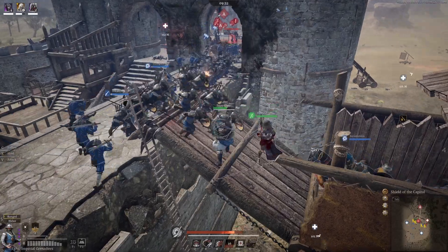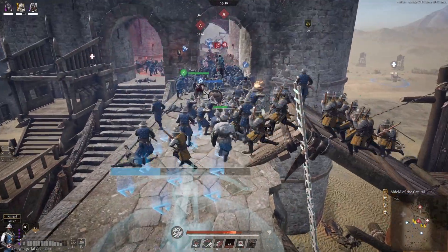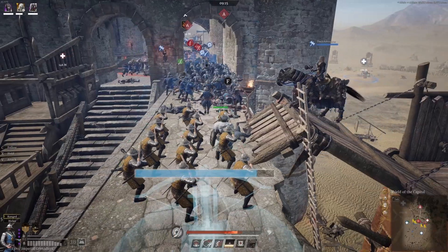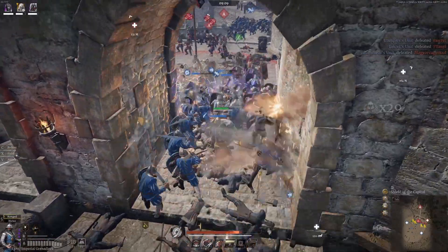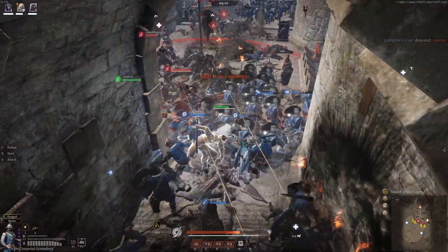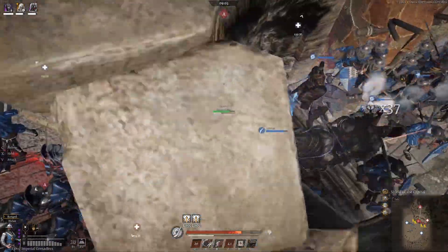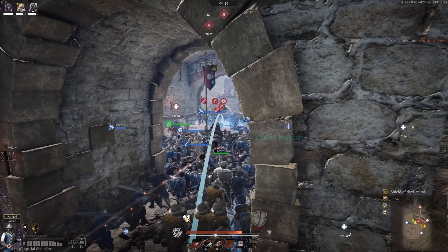I follow up with my muskets as soon as I see this to assist with the push. Although the range is phenomenal, the AI can struggle to hit targets further along in the distance, so I opt to fire with the one ability. I feel pretty safe to move my Shenjis up even closer with the stalwarts covering the frontal push. I know that the enemy will likely counter this push, so I want to be in the best possible position to throw some grenades at the top of the stairs.